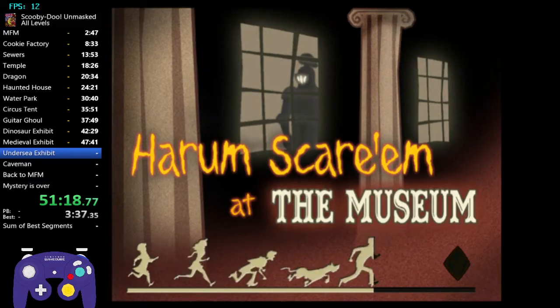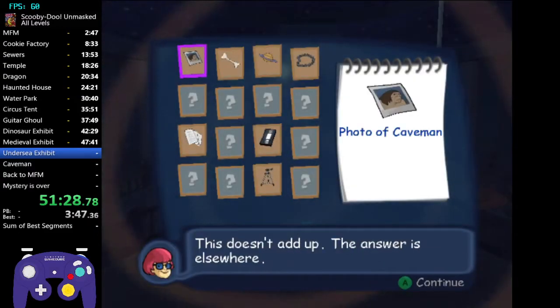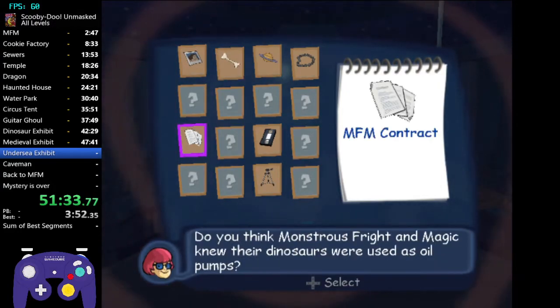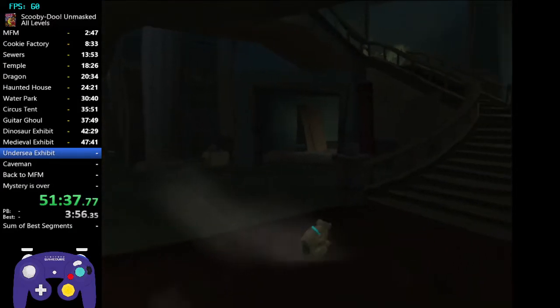Since we collected the necessary clues, I'm going to show how to solve the mystery before heading to Caveman. Skip the cutscenes. Click on: Dinosaur Bone, FFM Contract, and Camera Tripod - that'll solve the mystery for this level.